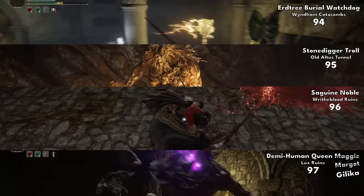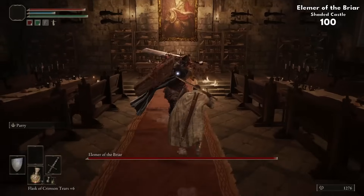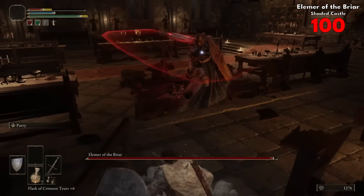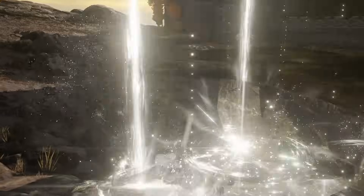Following that pattern going into Altus, clearing out some underground spots. In Sage Cave, we even had an extra boss to find. And whilst clearing through Shaded Castle and facing Elemer of the Briar, we reach a milestone: 100 potential first bosses. We have also now run out of markers I can use on the map, so this was where I had to make a whole spreadsheet to keep track of all of them.